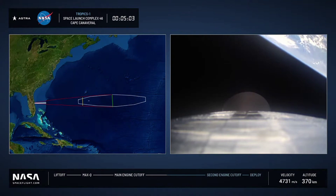You can see on the left there the path that the rocket has traced so far on its trajectory — pretty much due east, right down the center of that corridor. Five minutes into flight, everything looking good.